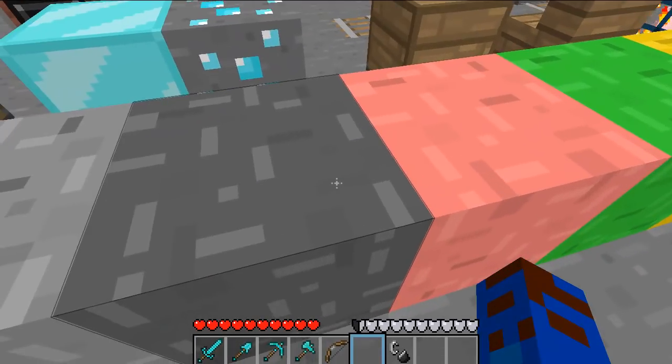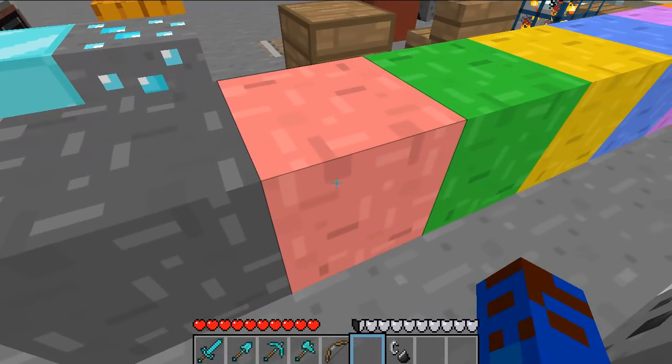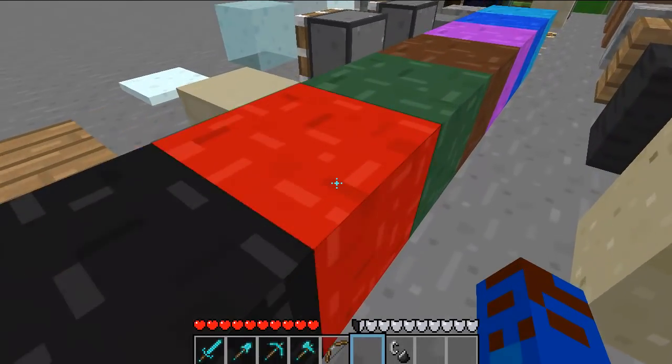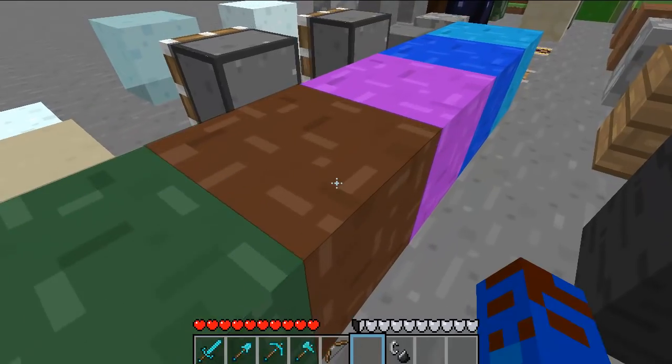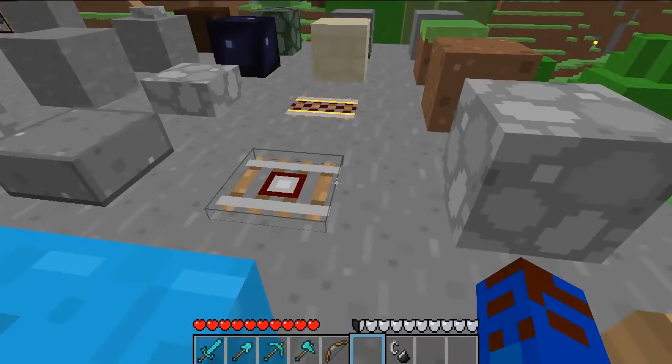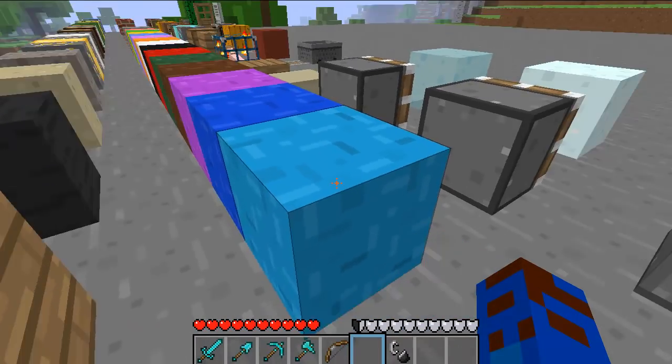So that's how the wool looks in this texture pack: light gray, gray, pink, green, yellow, blue, purple, orange, white, black, red, green, brown, purple, blue, and light blue.